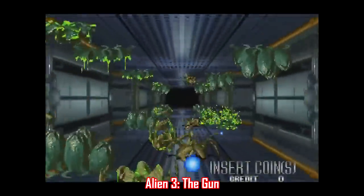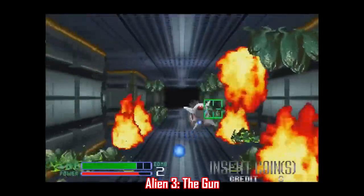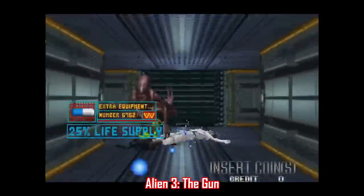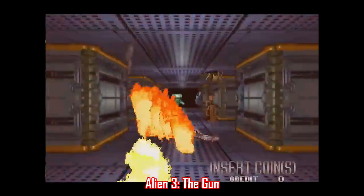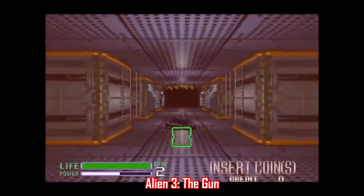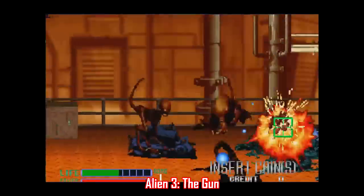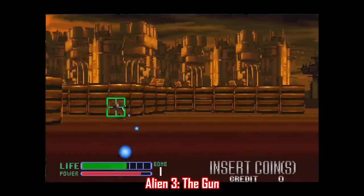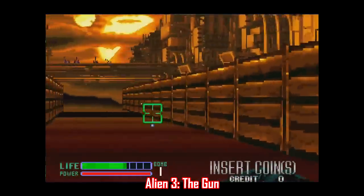Here's one based on Alien 3, called Alien 3 The Gun, made in 1993 by Sega. It's got settings you'll recognize if you've seen the movie, and this one is hard, but hard in a good way. The Alien franchise just lends itself perfectly to video games, especially arcade games. Everything is really fast and intense as hell, similar to other Sega light gun games like Rail Chase and Jurassic Park. Games like this make me wonder if it's not too late for arcades to make a comeback, because this game holds up so well. It was never ported anywhere.